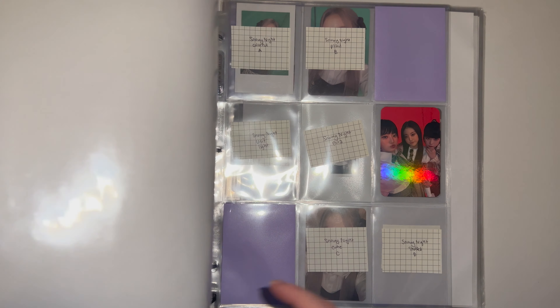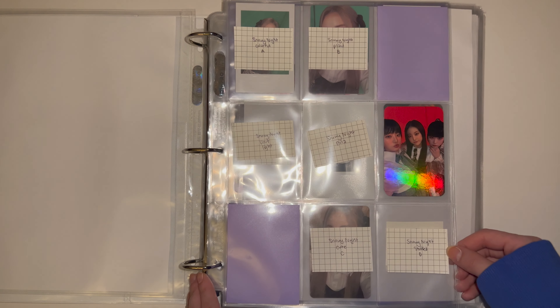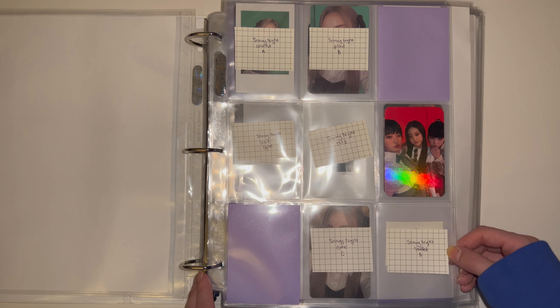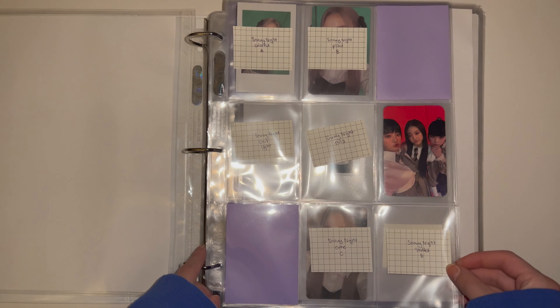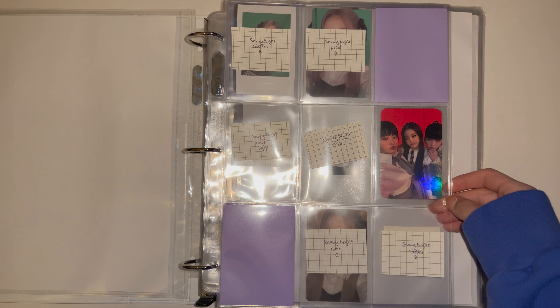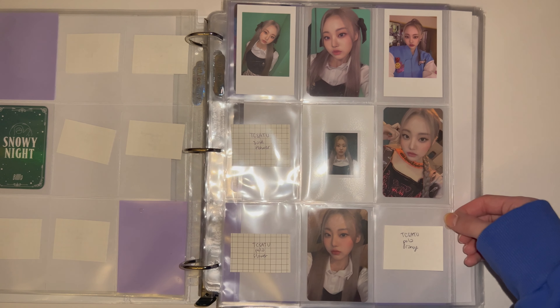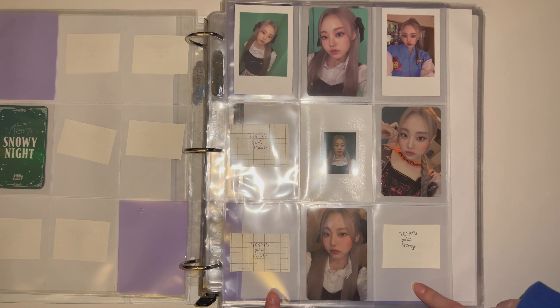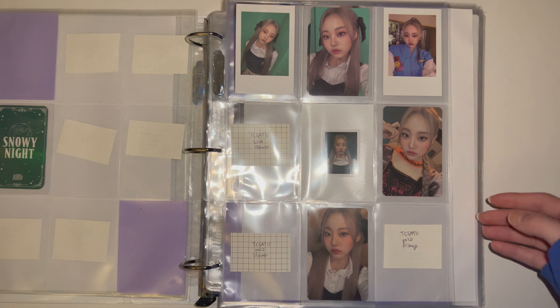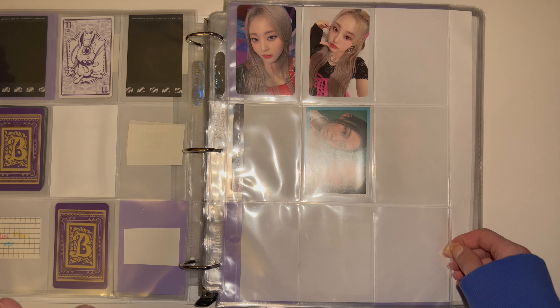That's everything for my Aespa collection. Next is my mixed group binder, where all groups without a dedicated binder are stored in alphabetical order. First I have Billy — I collect Shun. For Snowy Night it's really looking bare, but I just bought the rest of the cards I need. I also accidentally called Shun 'Sua' in another video, which I didn't notice until after posting. For Collective Soul in the Unconscious I have a card on the way and I'm just missing the last two polaroids. I also have a pop page for her.